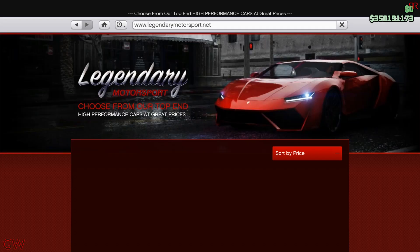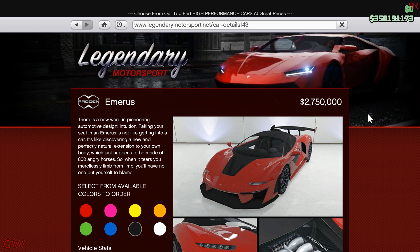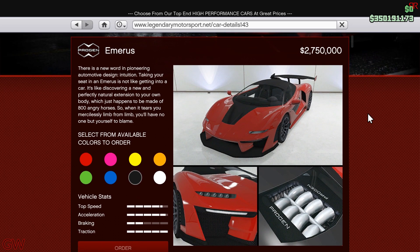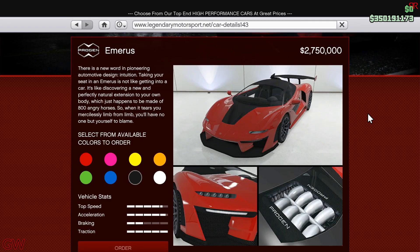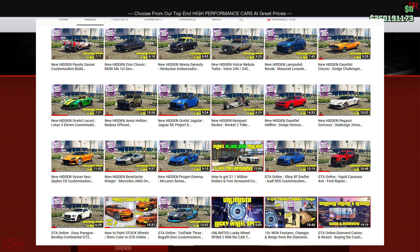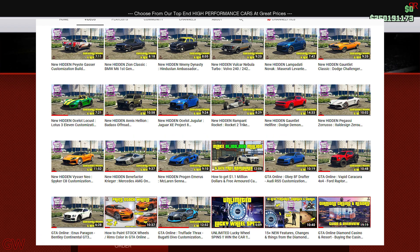We actually have a new DLC vehicle released today in GTA Online — it is the Progen MRS, priced at 2.75 million dollars. I've made a complete in-depth video showing all the customizations, top speed tests and a general overview, so check that out. I've also made videos on all the unreleased vehicles and a few of the released ones from this DLC.